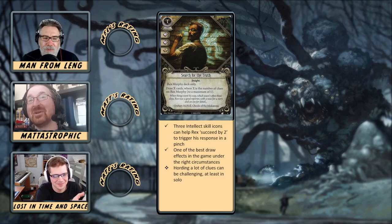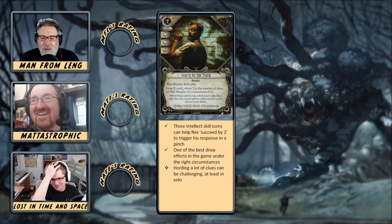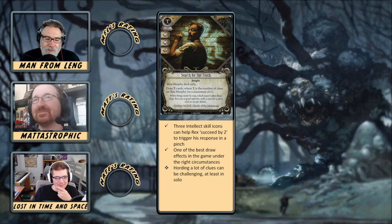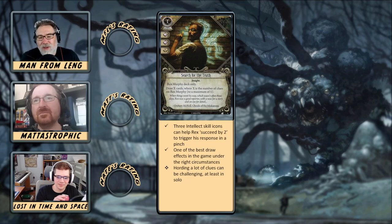It's just not as exciting as Zoe's cross, which combos with her ability and is something you'd actively want to play. If I'm playing Zoe and I see the cross in the opening hand, I am not mulliganing it away. Search for the Truth — if I see that in my opening hand as Rex, it's going right back in the deck. Cards that just draw you more cards are good but kind of boring. This is a card that gets a lot better in multiplayer where having five clues is a greater possibility. In solo I've often used it for the icons simply because you just never get enough clues to make the draw worthwhile.